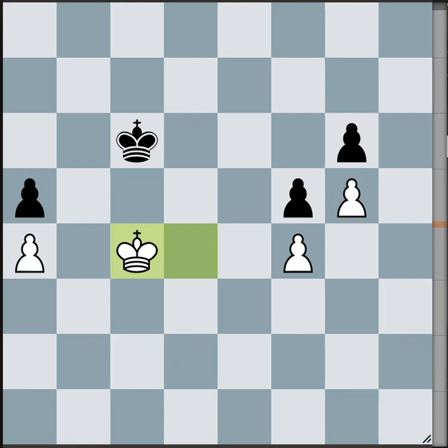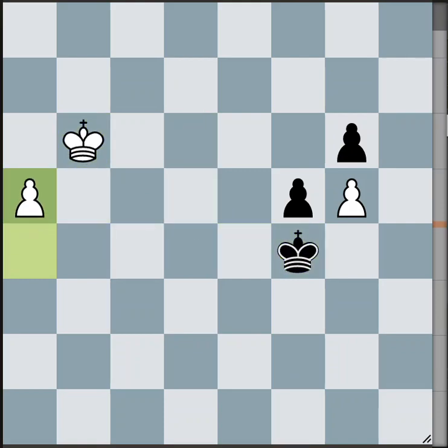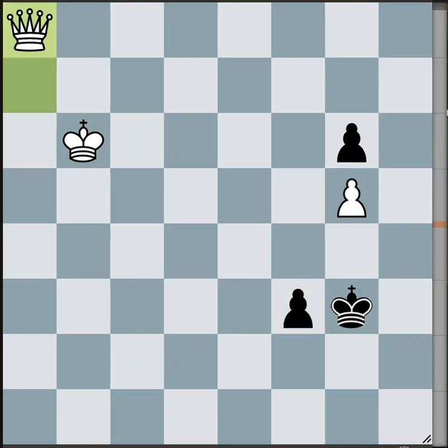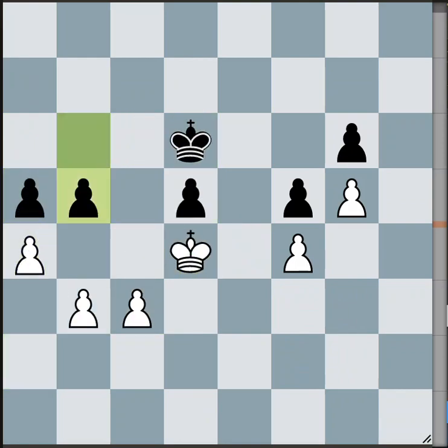Black's best bet here is to go to the right, to d6. If he goes to b6, white can enter and black won't be able to come into the position at all. With king to d6, it turns out white can win this race — he has just enough tempi. He runs after the a-pawn, and the players try to mutually queen their pawns, but white gets there ahead of black. He can easily stop black from promoting with queen to h1, for example. So a4 is also a winning move in this position.